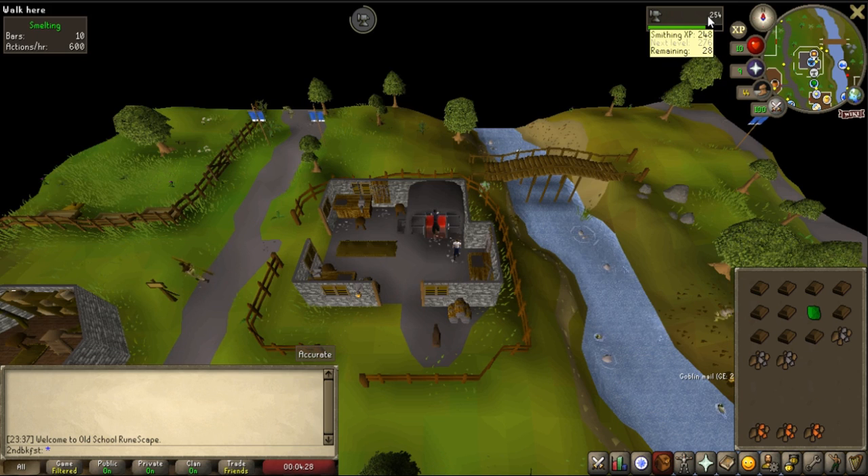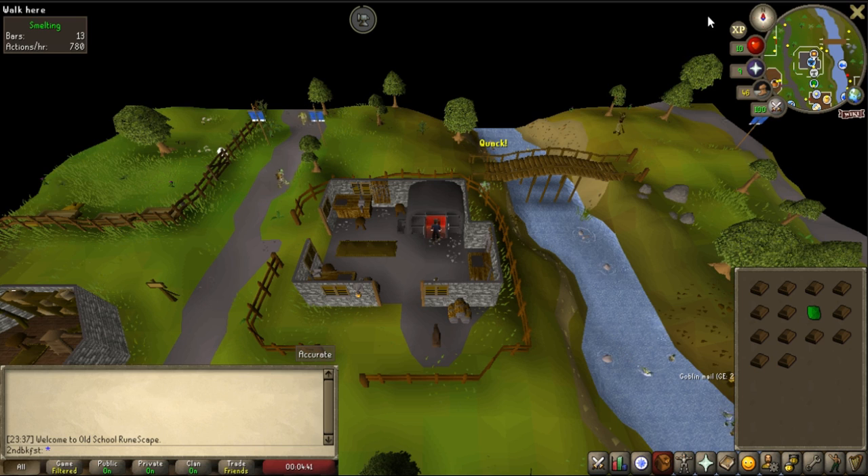When smelting in Edgeville while wearing the Varrock Armor, which is acquired through the Diaries, you have a chance of smelting two bars at once. If this happens while doing iron ore, it will activate your Ring of Forging and use two charges.